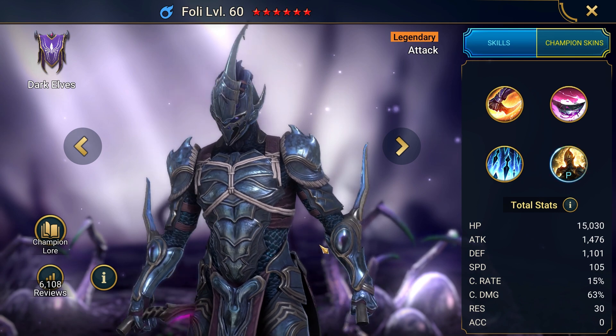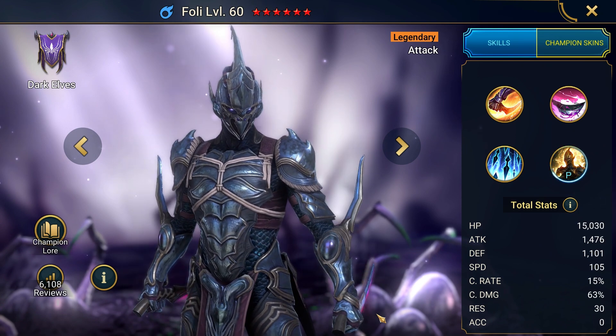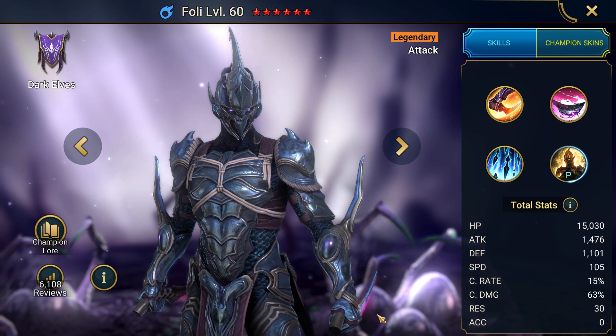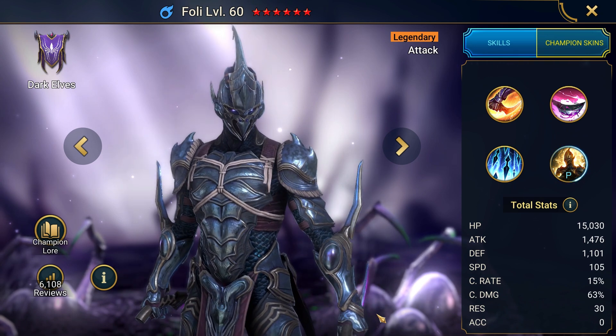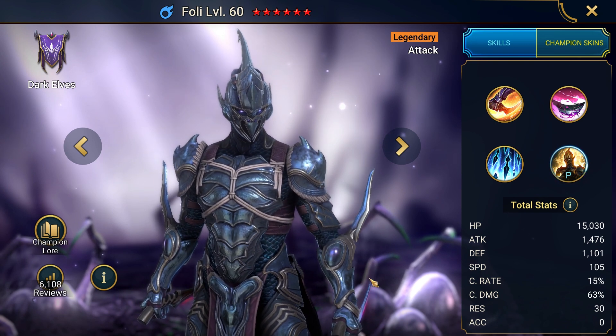His goal was ever the same — to uproot the servants of darkness wherever they could be found, by whatever means necessary. His natural talents are enhanced manifold by the strange armor he wears, whether created by magical means or a symbiotic creature eons old.